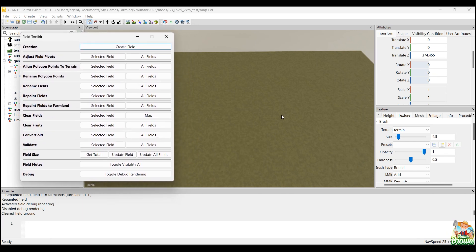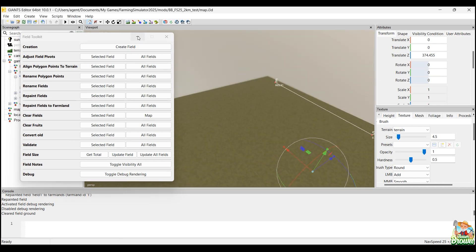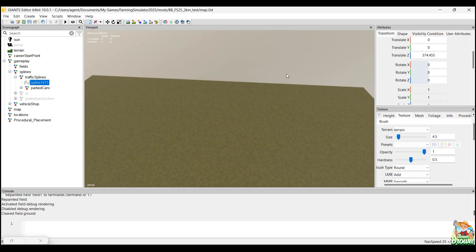I do like the way they're creating fields now — whether it's going to be easier or not remains to be seen, but I like it so far. What I'm looking at here is just a flat map that I put together — a blank map. I copied over the American map and just blanked everything out — I took literally everything out except for fields, a spline I've been playing with for a traffic system, and a vehicle shop I left in for testing placeables.